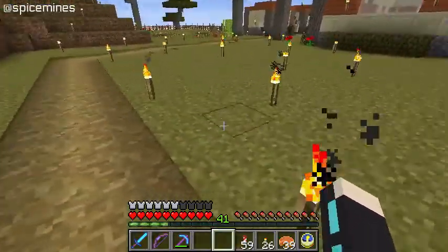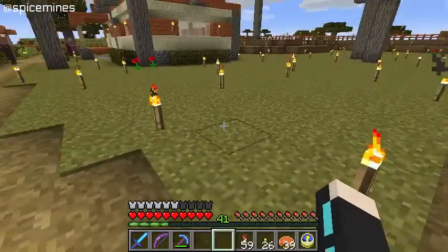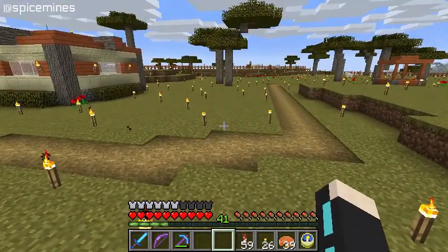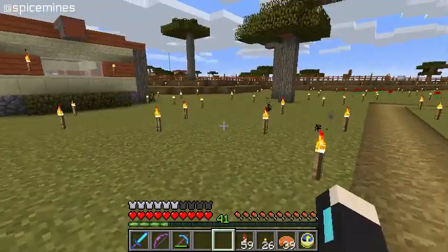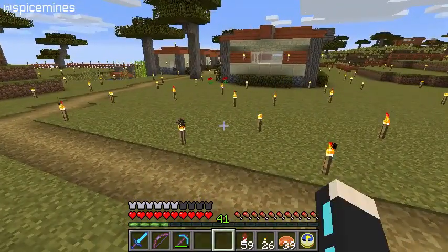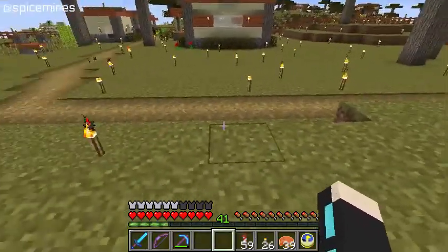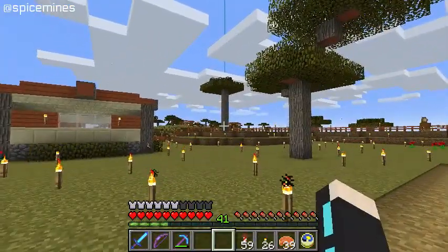I'm going to build a building right here that's going to be kind of like a blacksmith shop, inspired by the blacksmith shops you find in villages. I'll have an anvil, a furnace, and some other things in it. It's going to be a place where I can work around here — I'll need a crafting bench to craft things, an anvil to repair or combine things, and a furnace to smelt something quickly, rather than having to fly all the way over to the house.